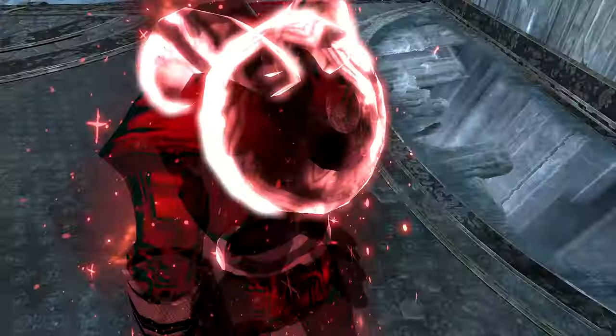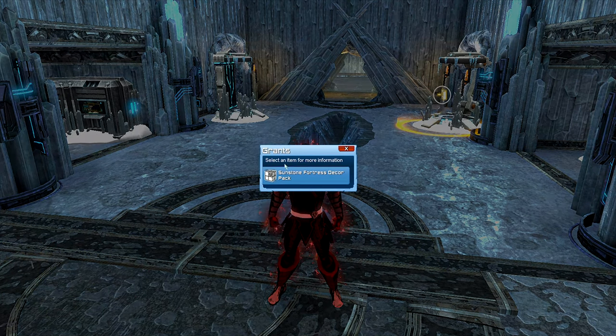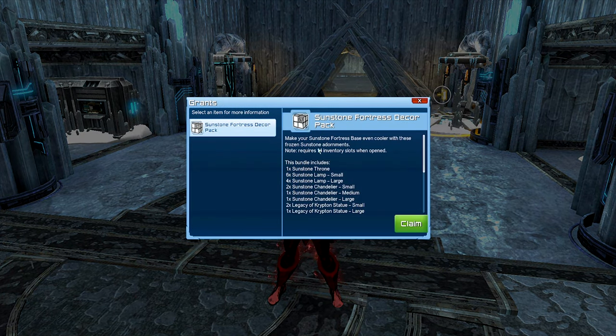The other thing when you purchase this: if you open your granted menu, you'll see the Sunstone Fortress Decor Pack, which was free and included with the lair itself. Along with it you get the Sunstone throne, lamps, chandeliers, and Kryptonian statues. I'll link that section in the description — we'll do the henchmen first, then go back to decorating and showing what these base items look like.